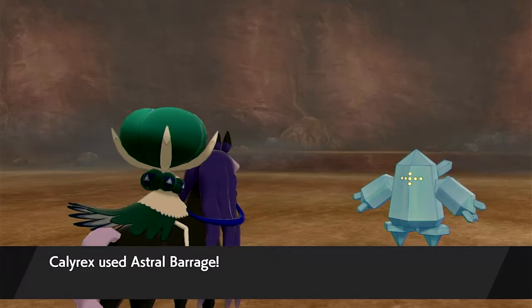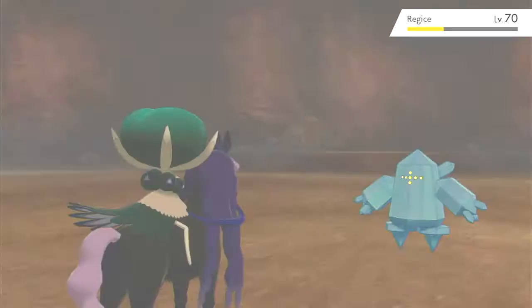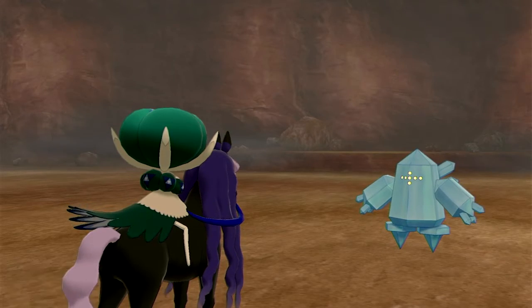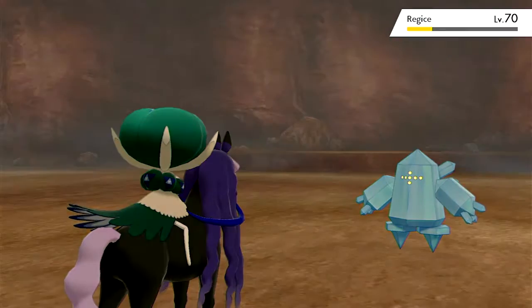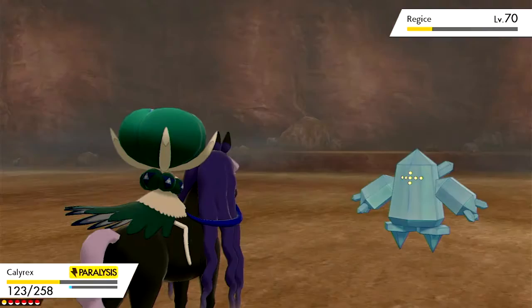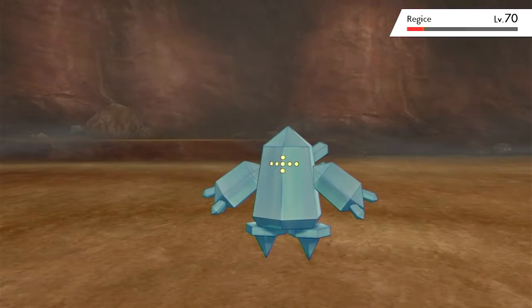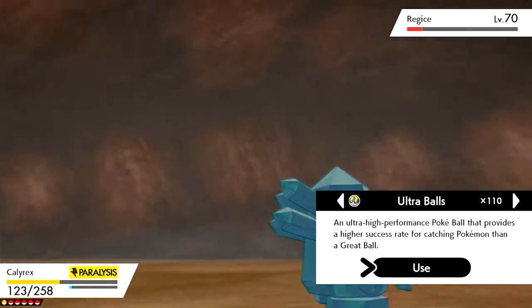How are you guys feeling about the Crown Tundra as a whole? For me, I think it's better than the Isle of Armor by a long shot. I do like winter — it's my favorite time of year. So let's get his health down a little more and then we should be good. We need to hit him one more time because I want to get him on red. There's pretty much no hope of catching him if he's not on red. I'm going to use Psychic because I don't want to kill him — with Astral Barrage there's a chance I will KO him, but with Psychic I knew I wasn't going to. So now we're going to start throwing Ultra Balls at it and just pray for the best.